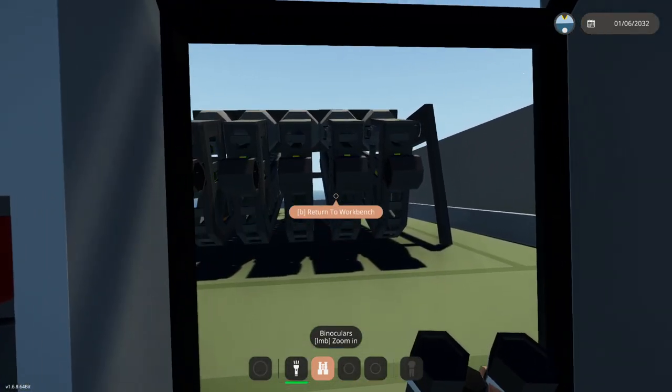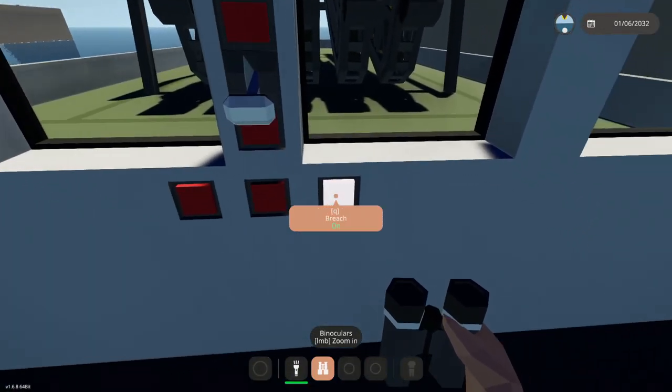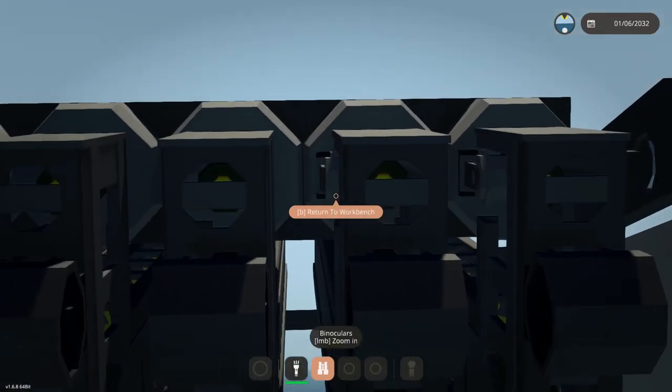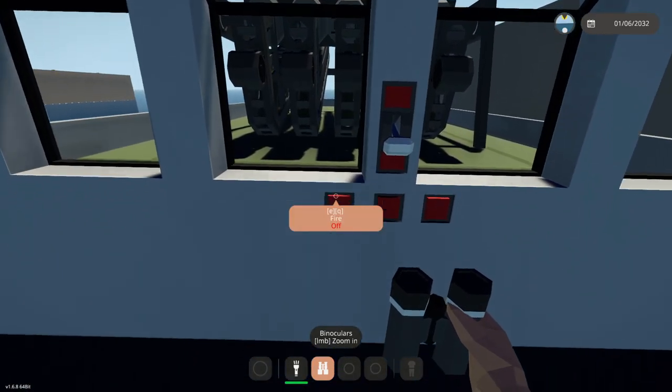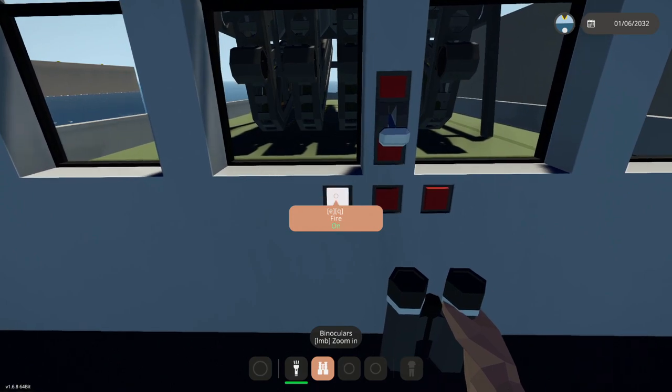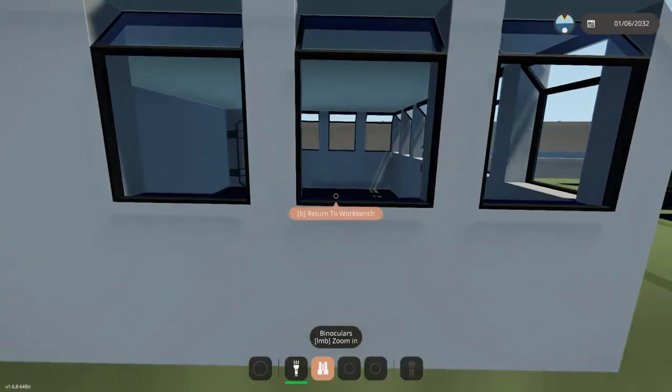We're going to go ahead and turn on the feeder so it actually lifts them up into position. There we go. And then we go ahead and turn that off, turn this off. It will close the rounds into the guns. There we go. And then we should be able to fire it. 3, 2, 1, go. Hang on — why isn't the firing working? I think they've closed.